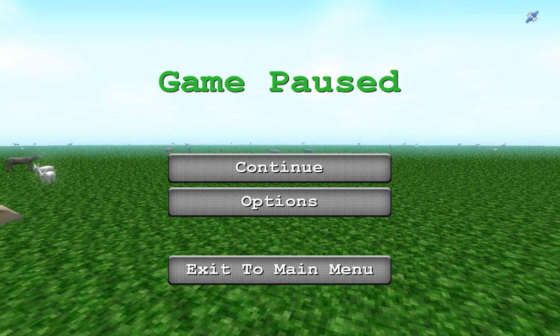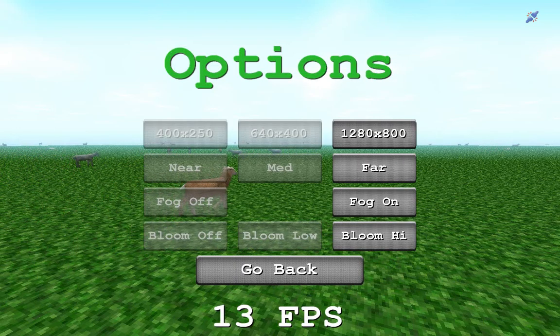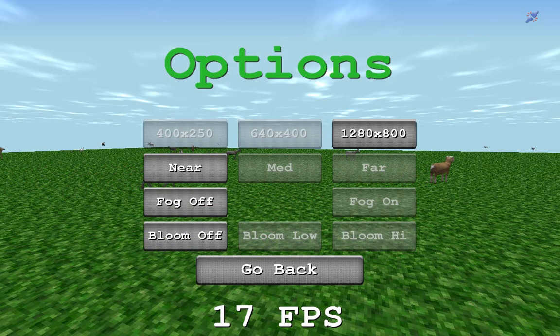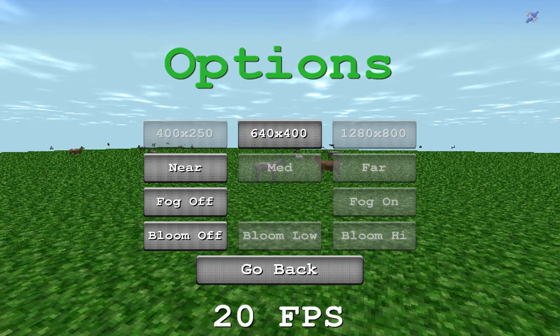I can go back to the main menu or go to Options and do Graphics. It shows FPS, and I can change the settings here. Fog is off, bloom is off, and I get around 20 FPS. It doesn't really matter.